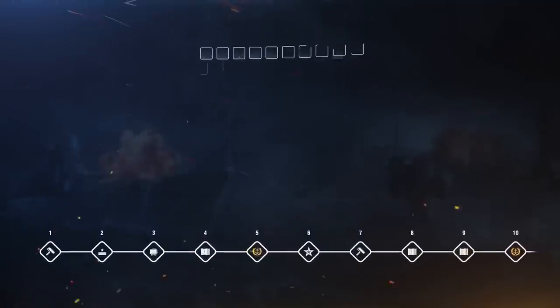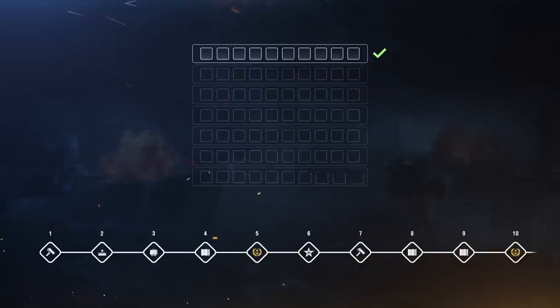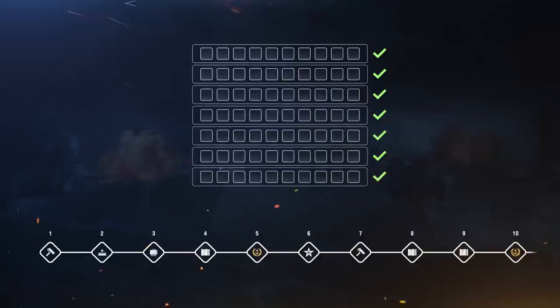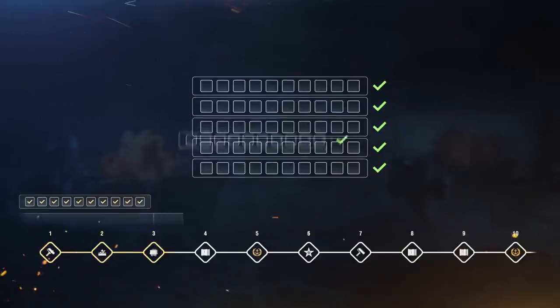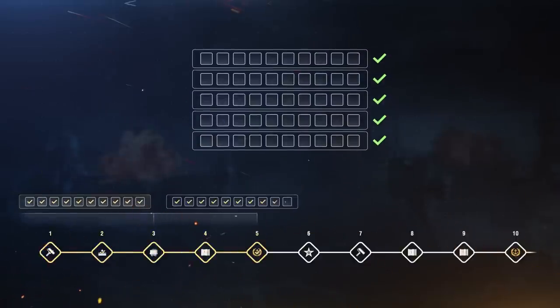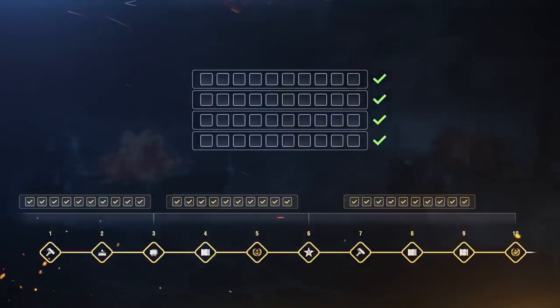About the combat missions: there are 70 in total, and they are divided into seven groups. The first group will become available with the release of Update 0.11.11, and those that follow will be unlocked each week. Completing the first two groups will progress you through three shipbuilding phases each — two phases for accomplishing certain missions, and one for finishing the group. Completing each of the remaining five combat mission groups will progress you through four shipbuilding phases: three for accomplishing certain missions, and one for finishing the group.